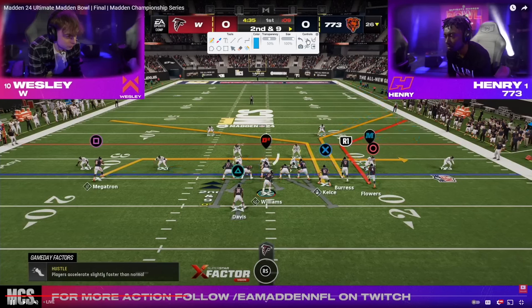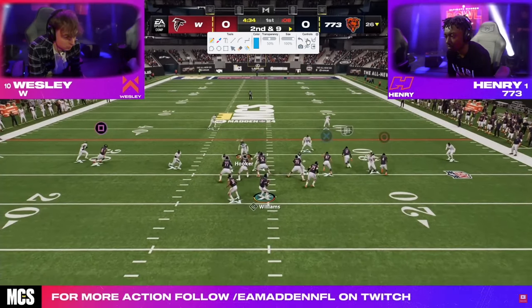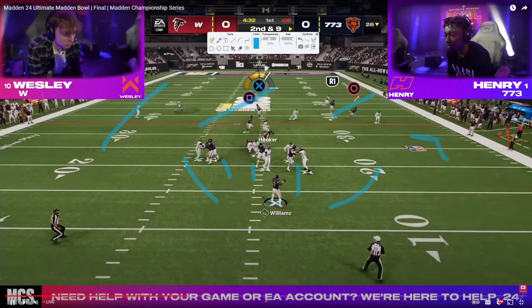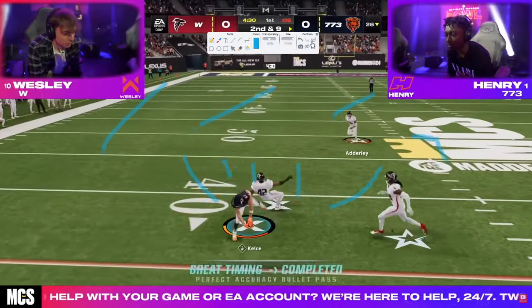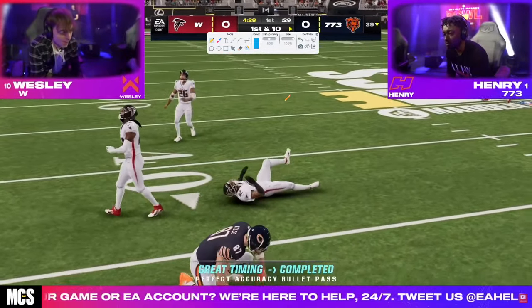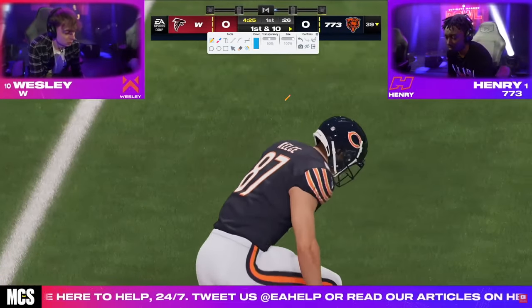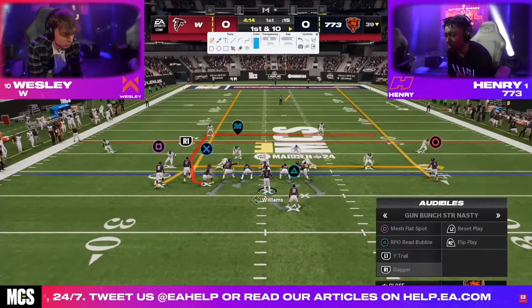Looking at Wesley's defense, he's in dollar. We get a DB fire two blitz and basically get a roll coverage. He hits this route — that's the power of set feet lead. Both of these guys are rocking Doug Williams as quarterback with hot route master and set feet lead, of course.